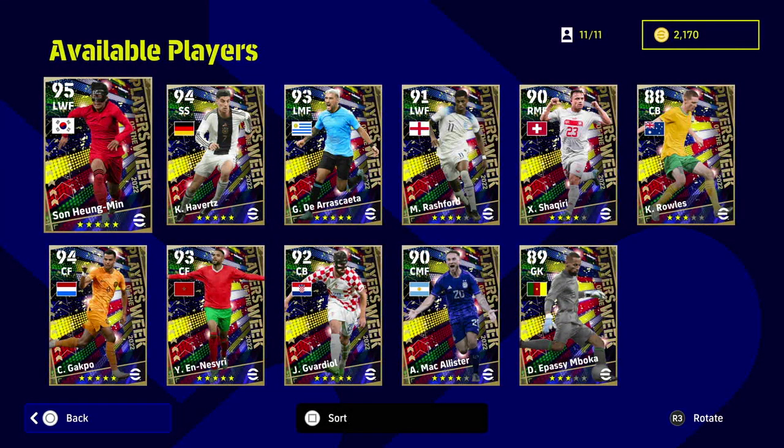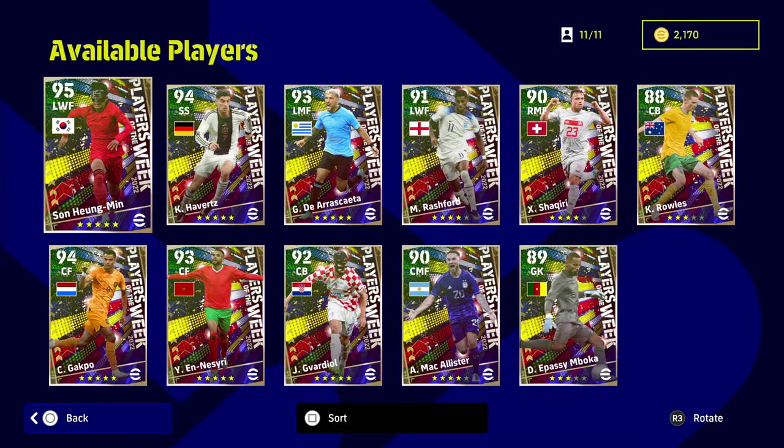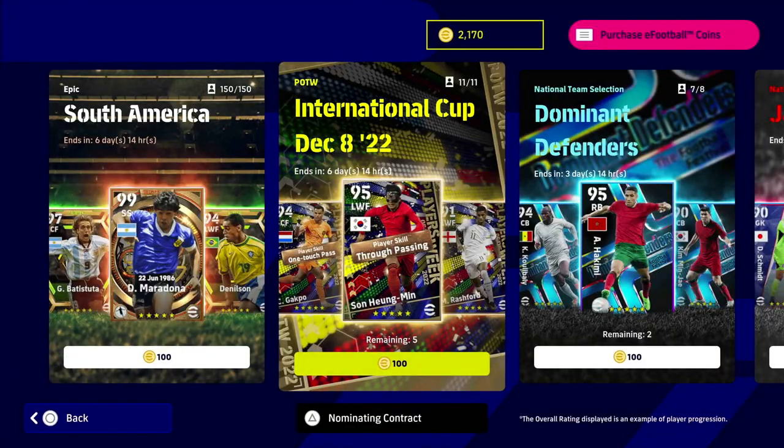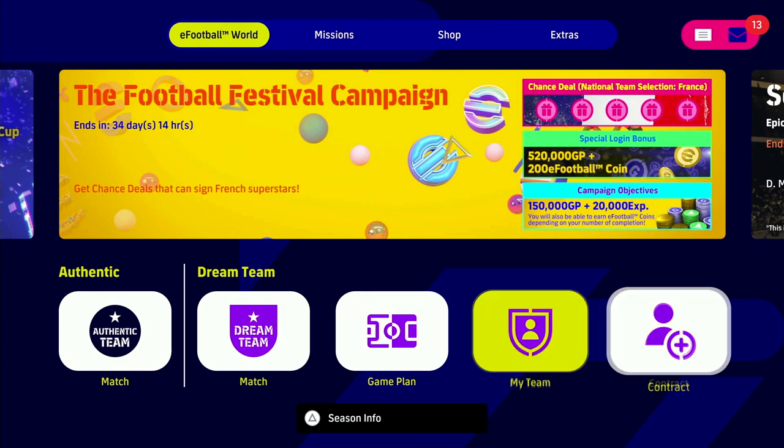You've got Son there — that's one of the top 10 to 15 players in the game overall. We've also got Gavardio, who's really, really good as a left back — I'm going to try and get him and test him out. But if you want a free spin at this and you don't want to spend any coins, you can actually do it every week where they give you a campaign to do it. It's very easy, and you don't have to play the game at all.